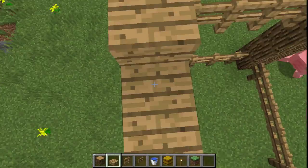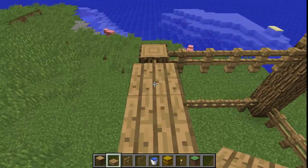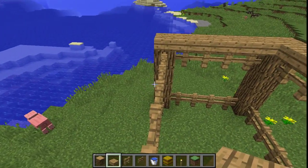Using your wooden slabs, go around the perimeter of the stable. After finishing the perimeter, raise the slabs up by one to create a more leveled roof.